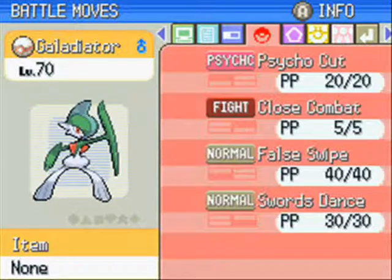I think 70 is a little low actually, but we'll see how it goes. Gallade at the moment knows Psycho Cut, Close Combat, False Swipe and Swords Dance. It still knows False Swipe because of the legendaries we're going to be catching, but I will be replacing it back with Leaf Blade soon enough.